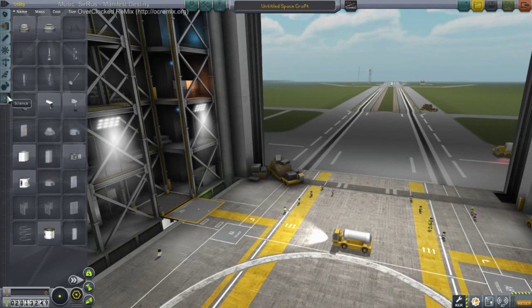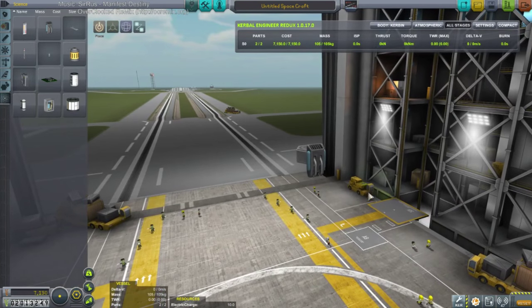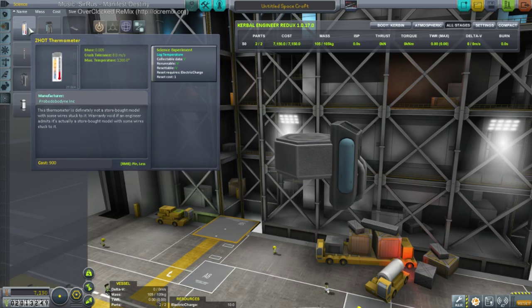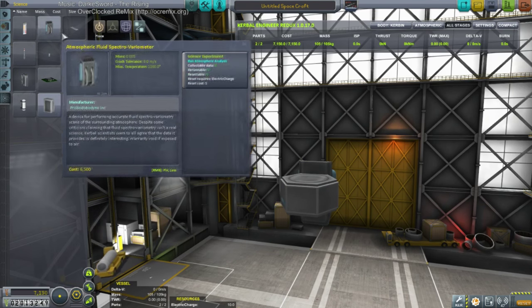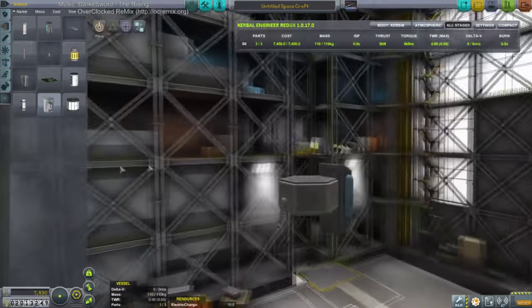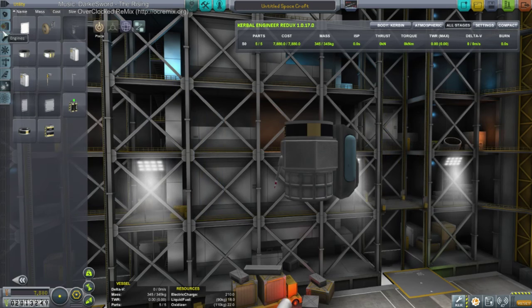We want the analyzer probe to handle that — it's a radial mount analyzer, which makes me wonder what else we're supposed to mount to. This thing needs a reset. Same sort of thing, so we just need one. It's about an antenna — this is the right size. How much delta-v does this have?